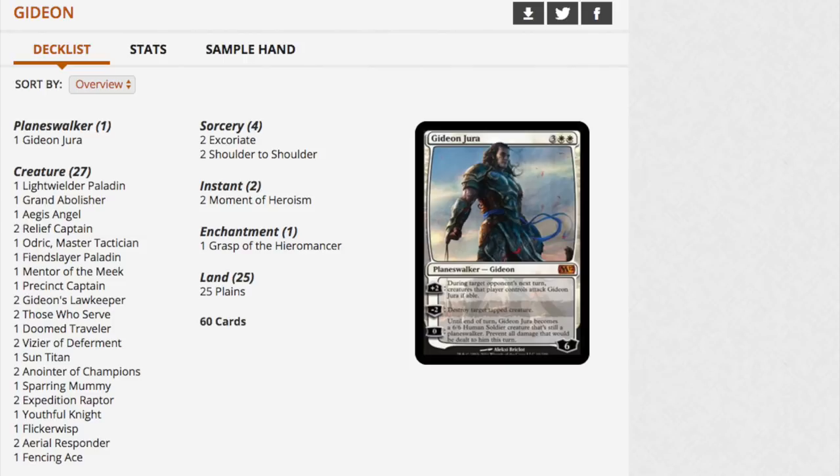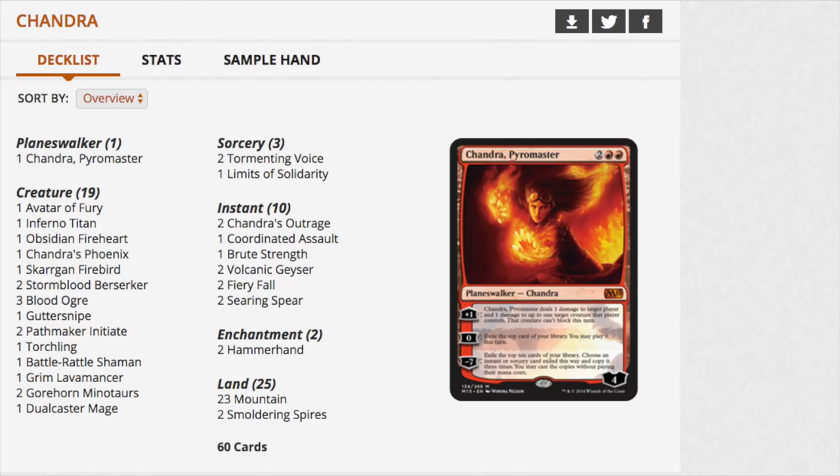This is an MTG finance channel, so instead of telling you how awesome the deck is to play, we're covering the financial implications. At $60, it's good enough. The Chandra deck has Chandra Pyromaster and the Infernal Titan. You also have Guttersnipe, which is semi-valuable, Torchling, which is okay, and most importantly Grim Lavamancer. So between the planeswalker, Grim Lavamancer, and Infernal Titan, that's where the majority of your value comes from.